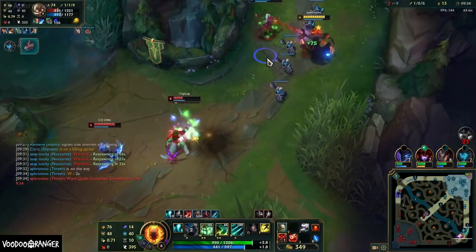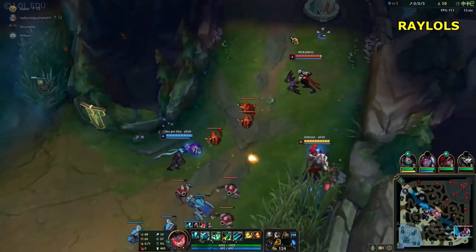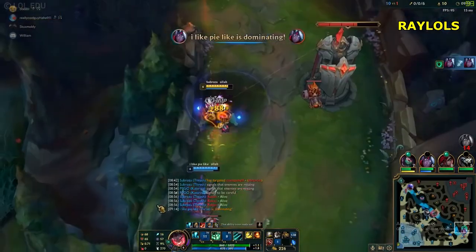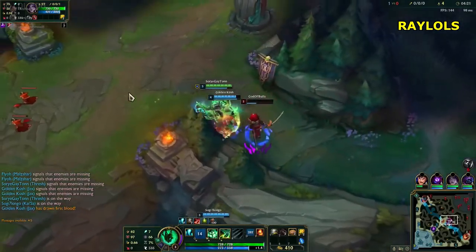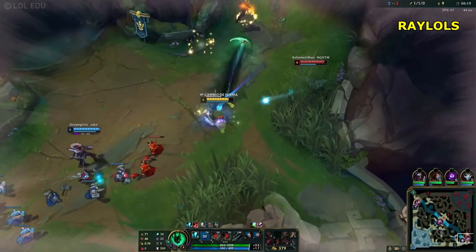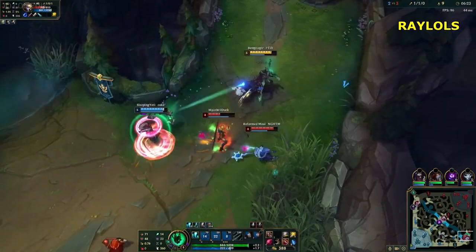The game has just begun — so what do you have to do throughout the laning phase? Try to get your carry ahead by continuously putting pressure on the opposition. The best option here is to just ignore those minions and try to catch the enemies with your hook. Just make sure to keep an eye on cooldowns and whether the enemy has any dashes or flashes up. If they've got a dash, try to predict where they'll run off to — and you can do the same for flashes as well. With a bit of practice and game sense, you'll definitely get the hang of it.